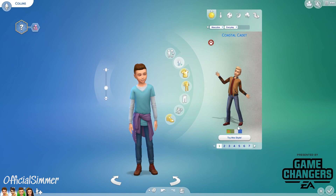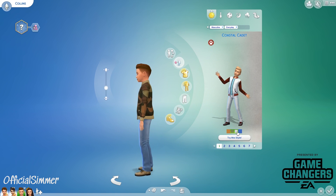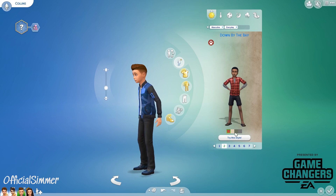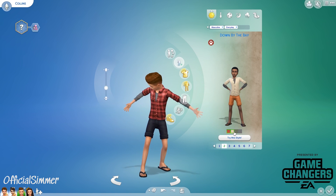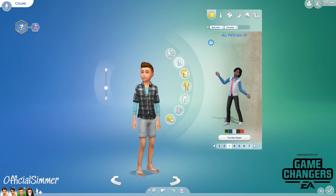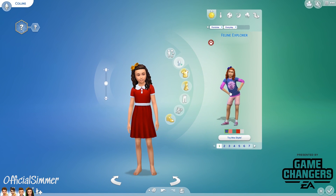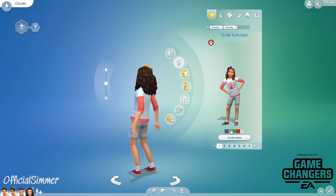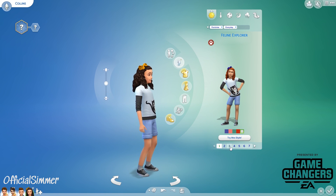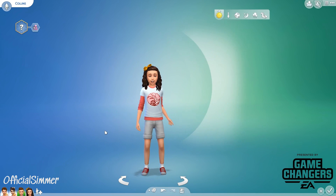Let's check the boys' styled looks: 'Coastal Cadet' — yes! We have some army prints too. 'Down by the Bay' with flip-flops — I like this a lot, very cool. For the girls' styled looks, there's a really pretty dress and 'Feline Explorer' — she looks so cute. Overall the boys got two styled looks and the girls got one.